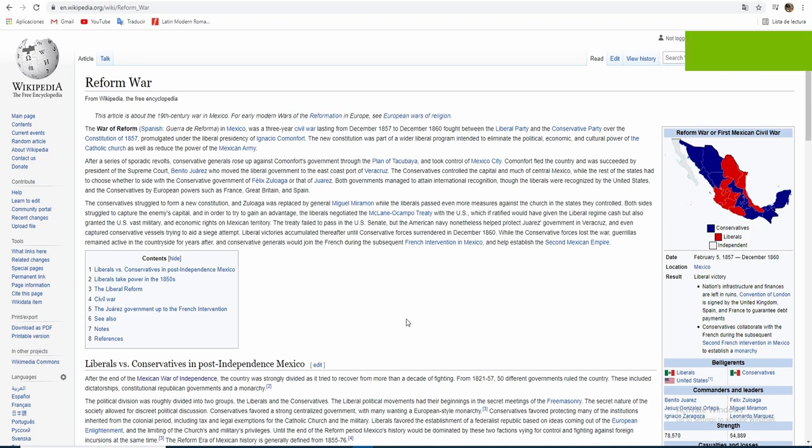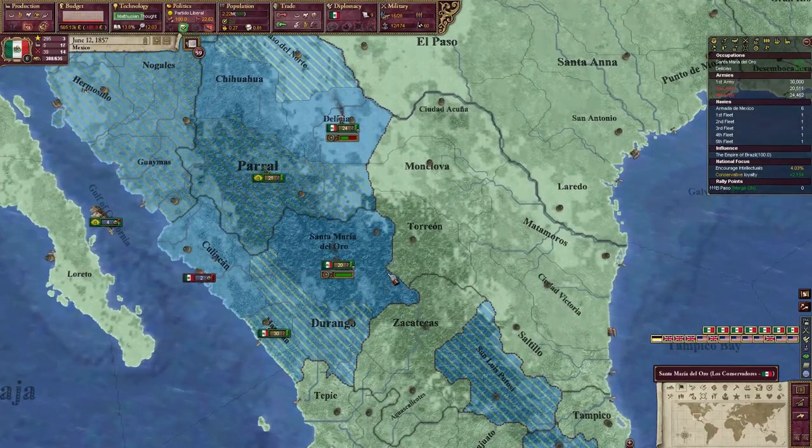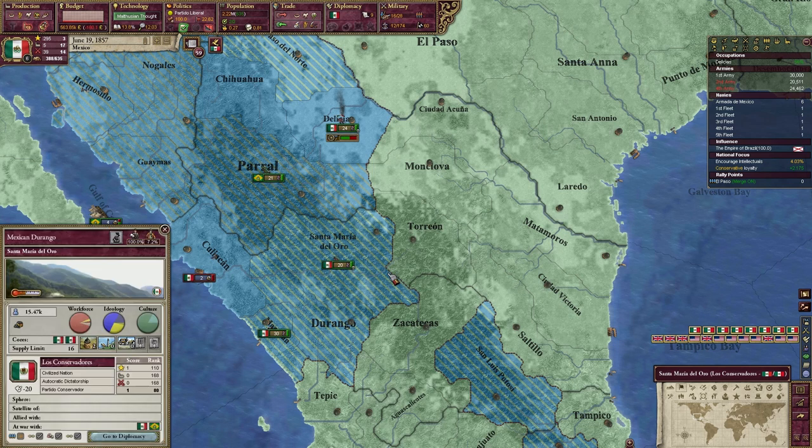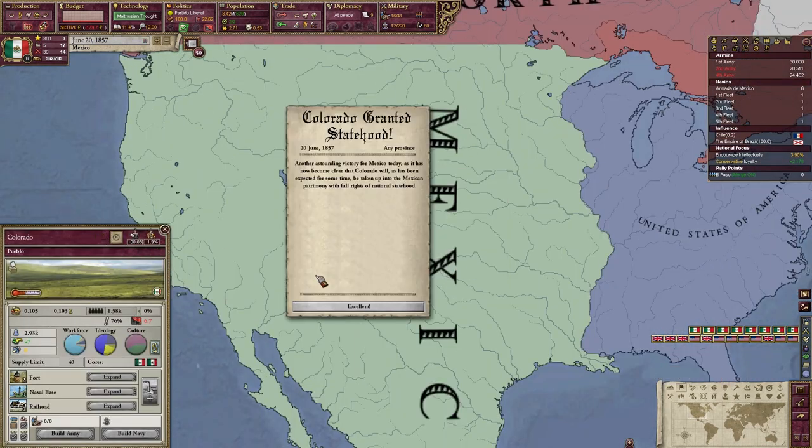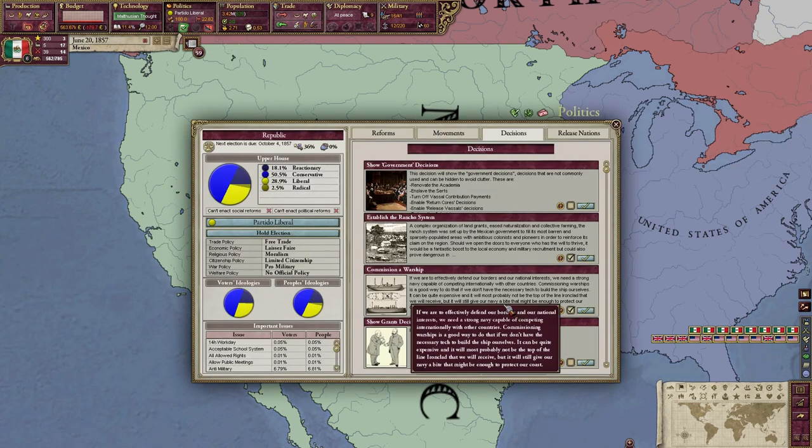The only downside is that if you reform the constitution in a very divided society — where half the population wants to keep the old centralist constitution implemented by Santa Anna — well, this also happened in real life. There was a civil war called the Reform War, which nobody calls a civil war here in Mexico, but it's just one of many civil wars that happened here. And just like with the first French intervention, unlike the Mexican liberals of the time, we have the troops and a few alliances to deal with this. So I and my buddy Brazil destroyed the conservative armies, siege down everything, defeated the conservatives, united the country, and it was now time to rebuild the country, the army, and have a peaceful life without any hiccups.